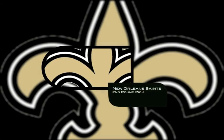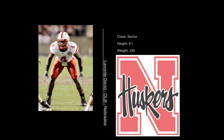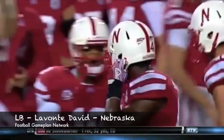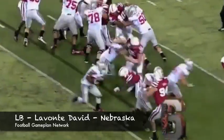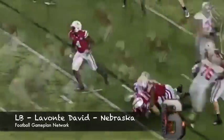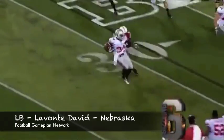The New Orleans Saints have a second-round selection, so I'm going with outside linebacker Lavonte David. This guy is a tackling machine — great instincts to the football and a very solid tackler. The Saints need outside linebackers that are not afraid of contact. He does a great job of playing downhill, and that's going to help out that Saints defense as a whole.